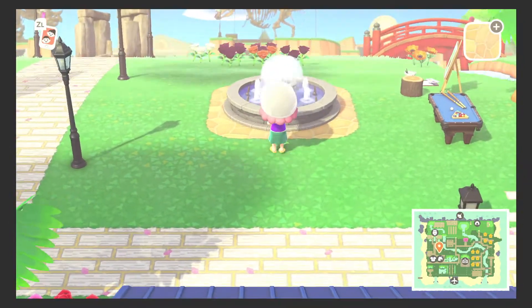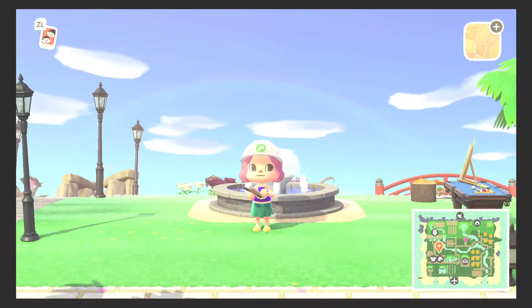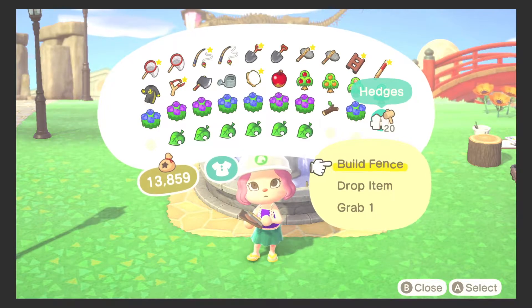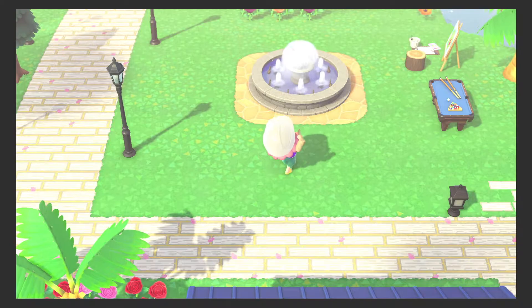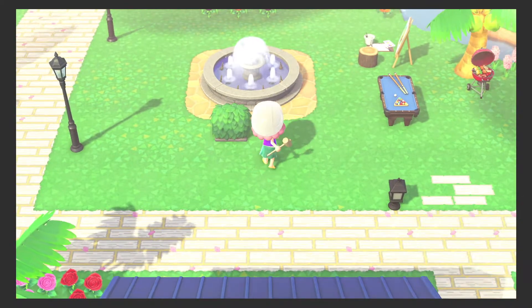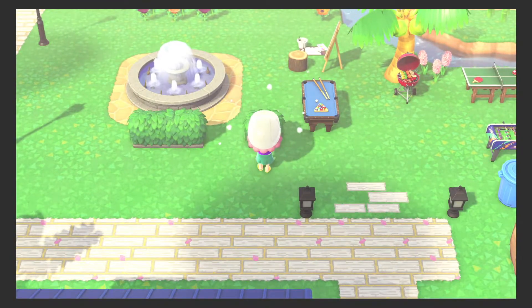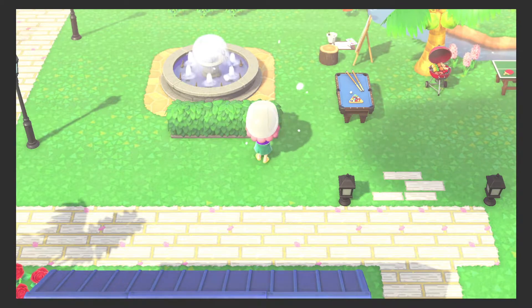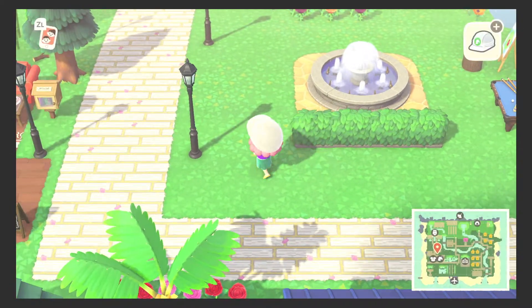So now what I'm gonna do is lay down some hedges all around the fountain. I originally wanted to make a park that you could walk through, but that just took way too much space. Really the whole reason why I'm making this small park is because I wanted it to act as a sort of placeholder in case there are any new buildings or shops that come in future updates in the game.